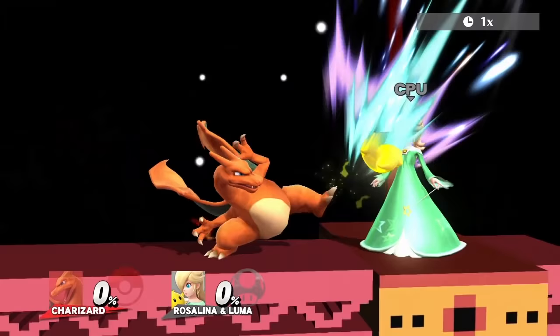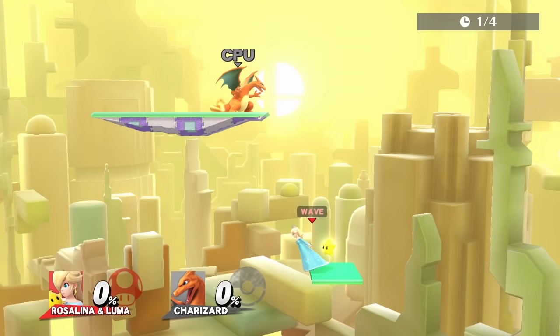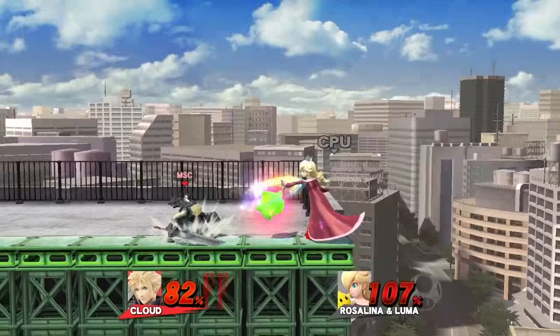Charizard's best move is side B, Flare Blitz — it has incredible range, hits Luma far away, and has a lot of priority. Dash attack is also good since the move comes out fast. For edgeguarding Luma, use back air.